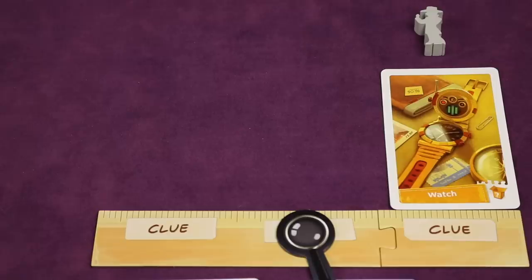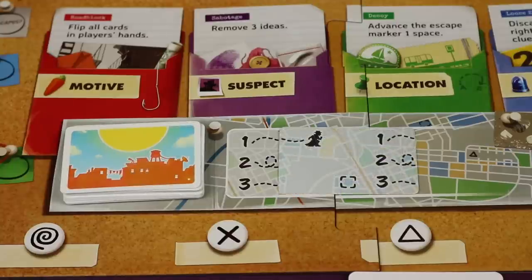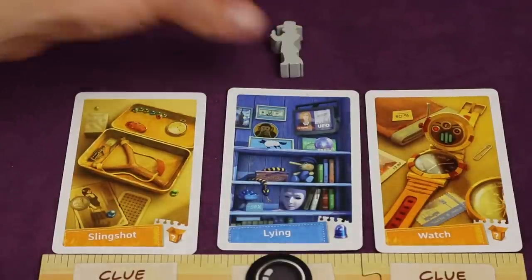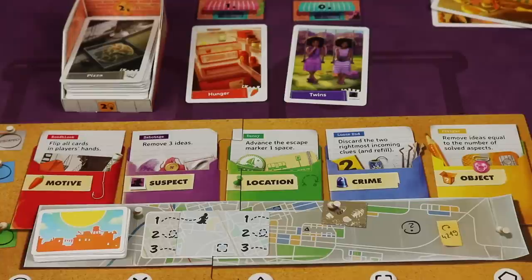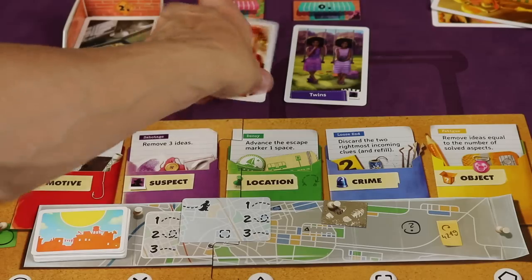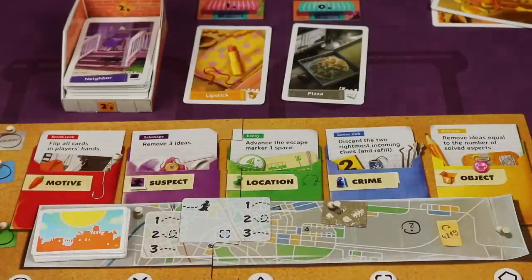After completing up to three actions, you go to the refill phase, then phase three — moving the suspect. You take the top movement card and flip it over on the board. Two things can happen: it shows the suspect connected to a number on the previous card, indicating how many spaces the suspect pawn moves clockwise. In this case it's connected to a one, so the suspect moves one space and lands on the aspect of crime — you discard the two rightmost incoming clues and refill. Each aspect has its own event listed on the board.